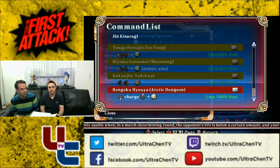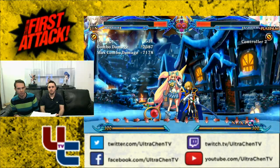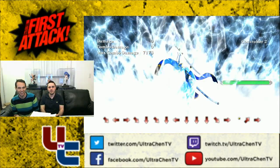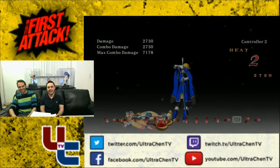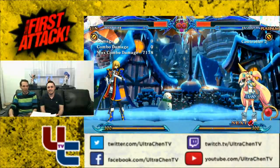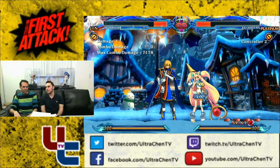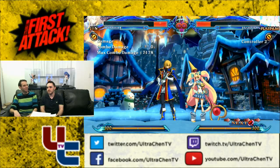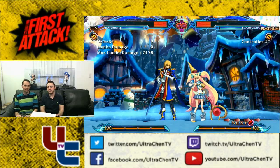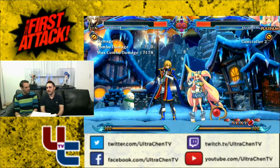Most characters have an actual move for their astral — for Jin, his is a charge move. At that point you get the anime music. If you can combo into them, they are useful. Say you want to kill them before they have a chance to use their burst — once you use the astral, it's over, they can't burst anymore. Especially characters like Rachel who can combo into their astral, you want to use it as soon as possible so they can't burst.